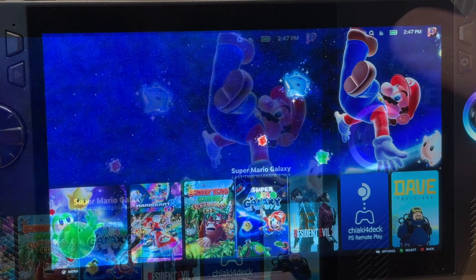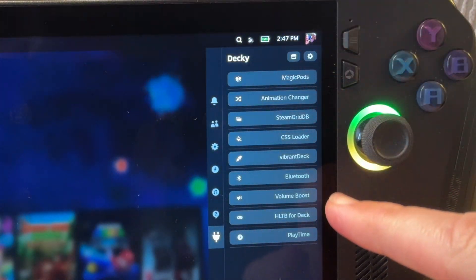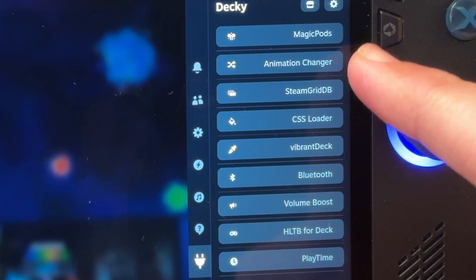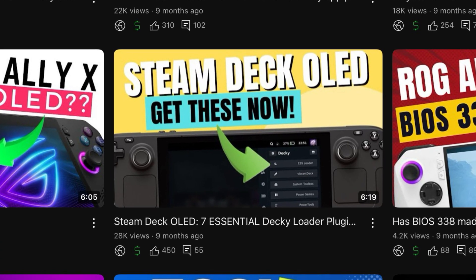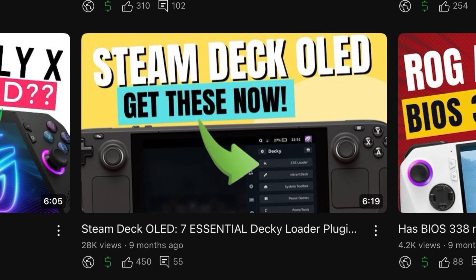Tip five is to make sure you have something called Decky Loader installed. When we press the Armoury Crate button once and head to the Decky Loader plugin menu at the bottom, these plugins totally transform SteamOS to the absolute next level. I've done a whole setup guide and seven essential plugins you must install — link below — and I'll go through three of these right now.